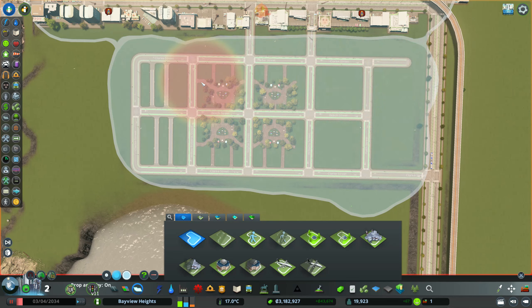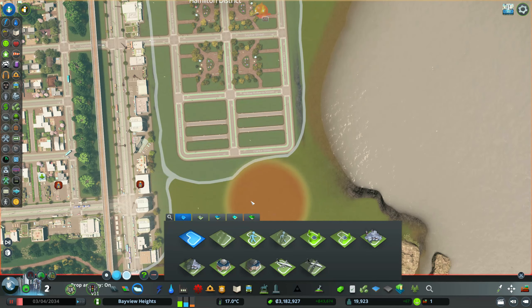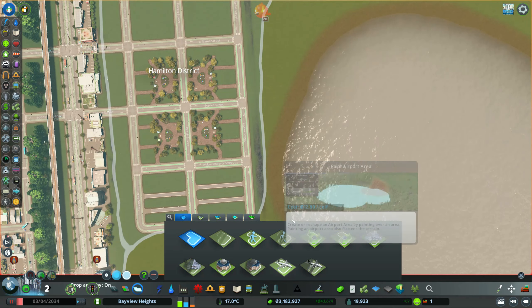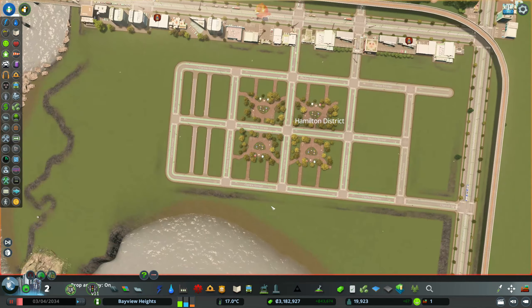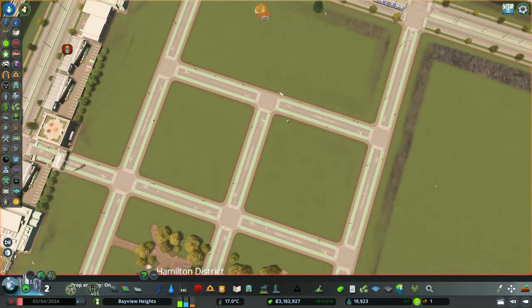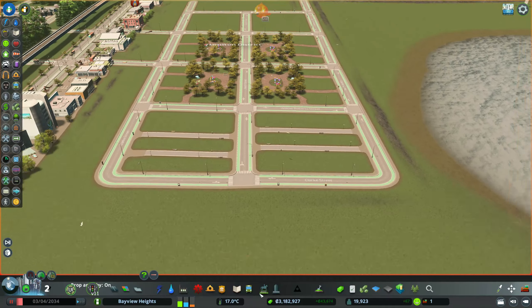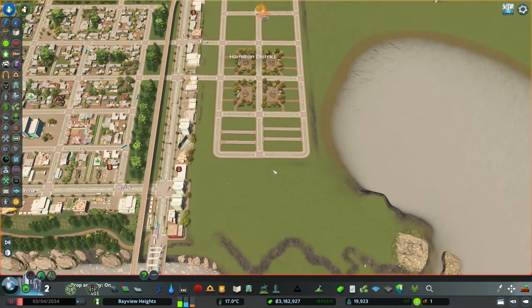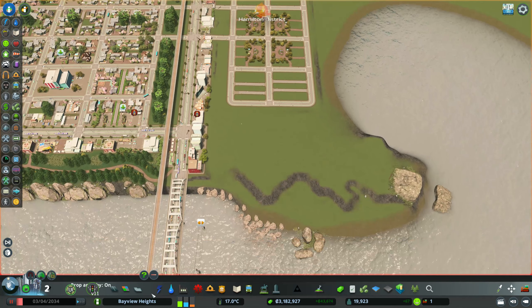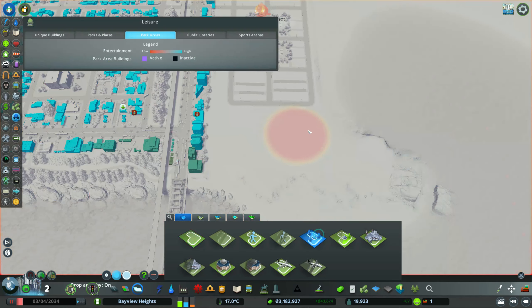I wanted to district this area, making it its own district. If you're still watching, please hit a like and leave a comment — what should I name this district? With the district in place and our basic layout set, including the parks, we can start building the amusement park.